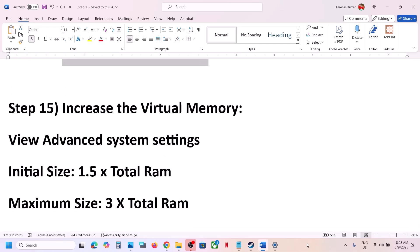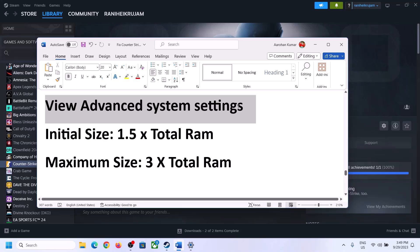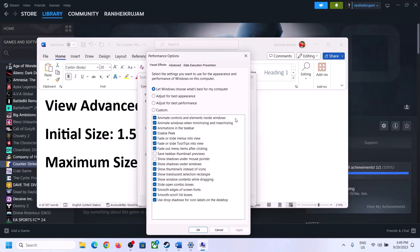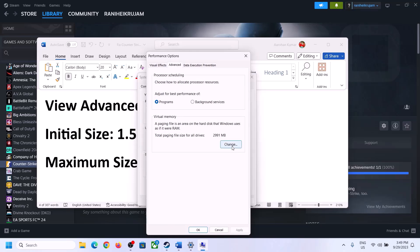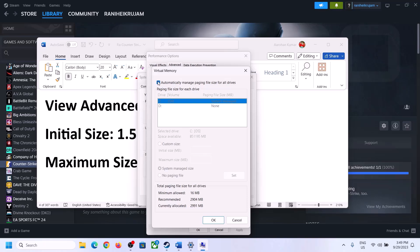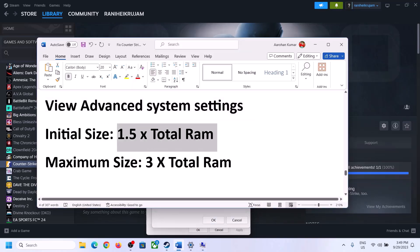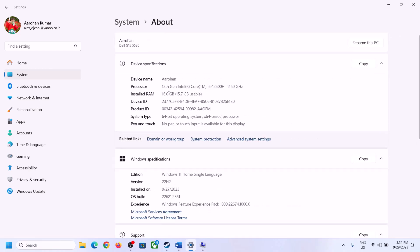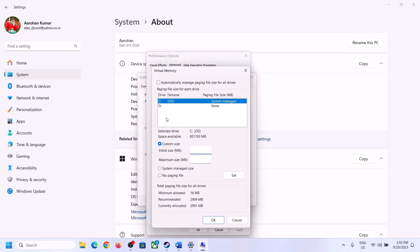The next step is to increase the virtual memory. Type View Advanced System Settings in the Windows search box and open it. Click the first Settings button, go to the Advanced tab, and click Change. Uncheck the box that says Automatically Manage Paging File Size for All Drives, then select the drive where the game is installed. Check your total RAM by going to Windows Settings, then System, then About.